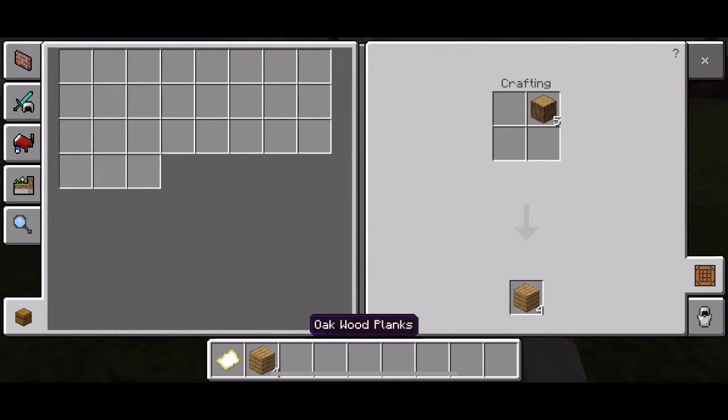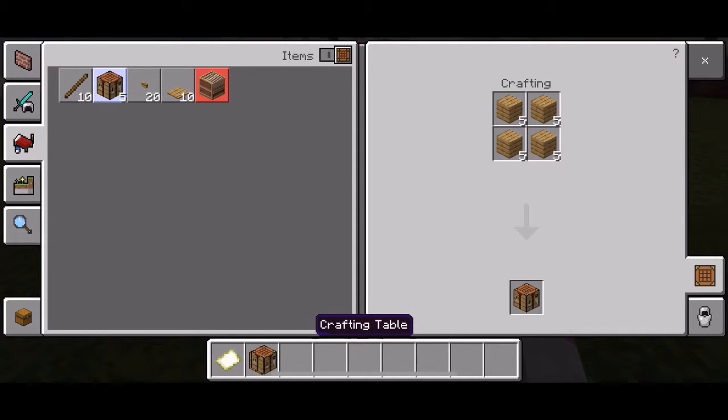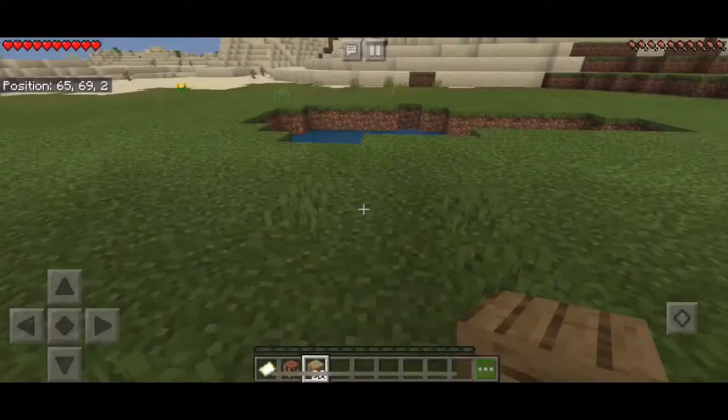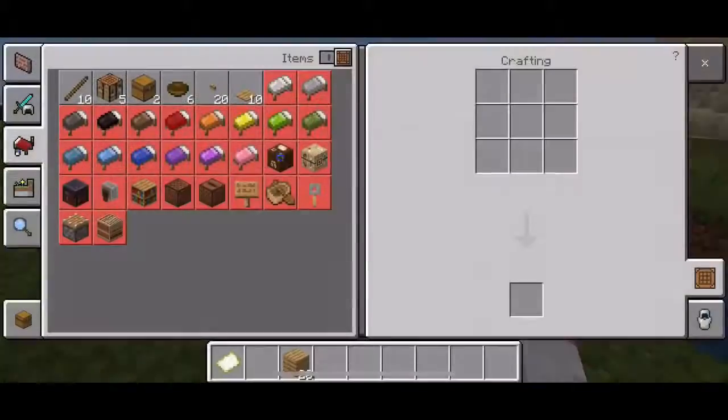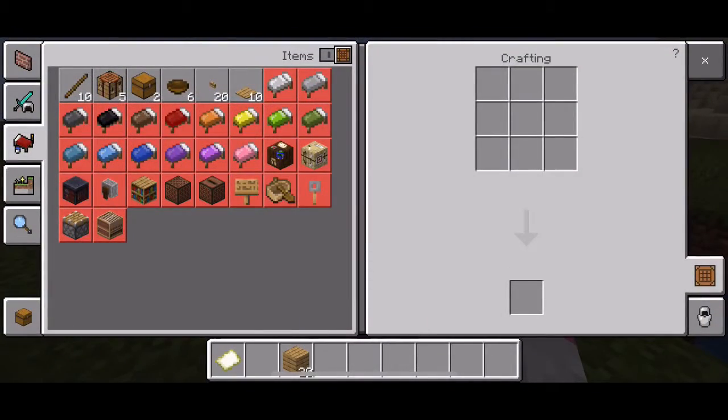Open that right there. Okay, now we got a crafting table — now we're getting somewhere. Cut to cut trophy paper, we might have to make that, you guys.